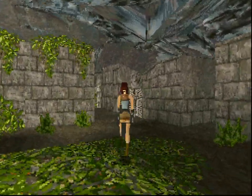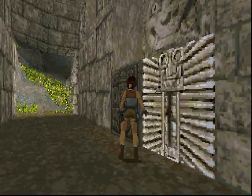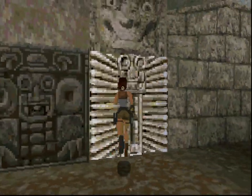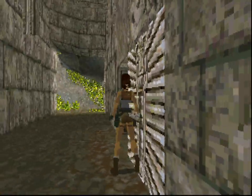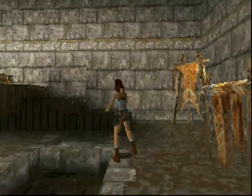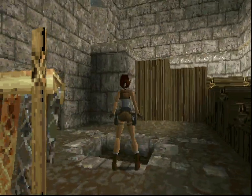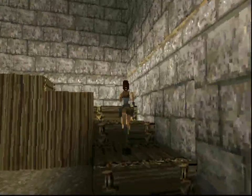There's something over there — it's a handle. And that opens a door. Okay, let's go inside here. This is part of an ancient cavern system. Let's run up these stairs.